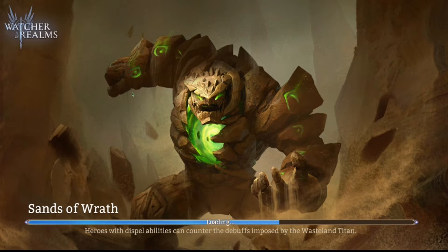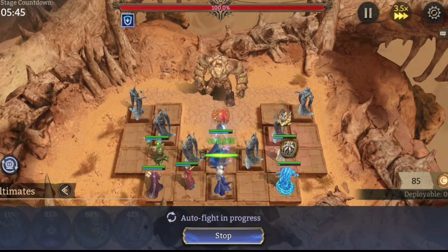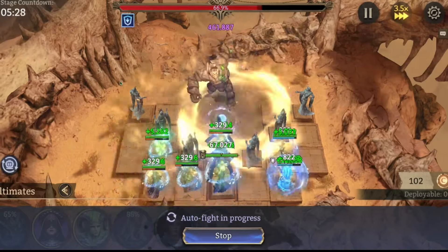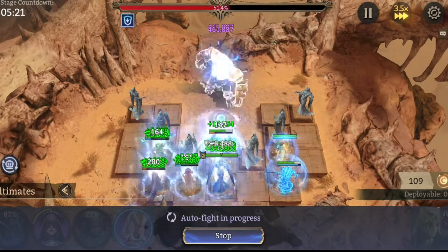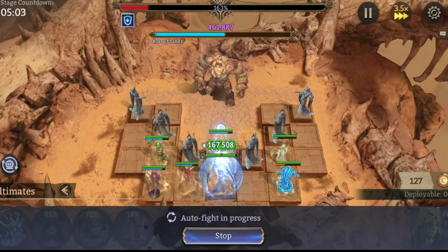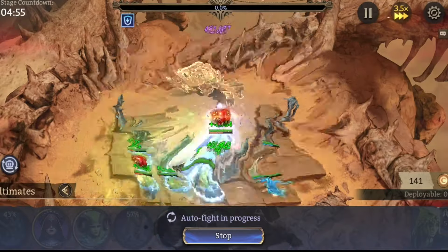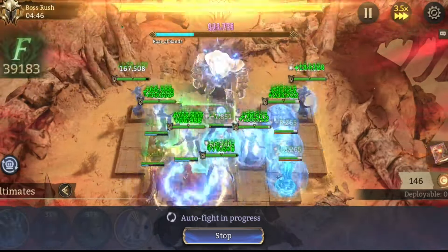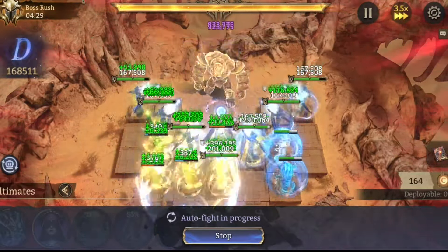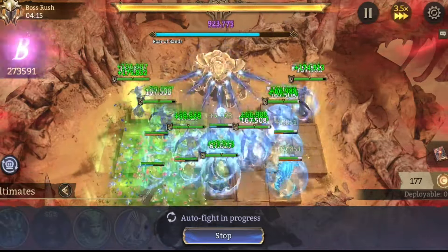First and foremost, this Codex boss is very, very weird — you could change the littlest things and be off your score by like 50k. I can't tell you how much tweaking I've done. Yesterday I started out at 180, then I changed a few pieces of gear because Hollow died really early in one of my runs, and it ended up making it worse even though I made her tankier with about the same stats on everything else.